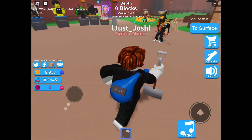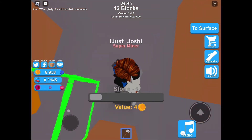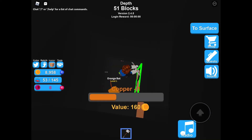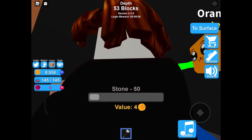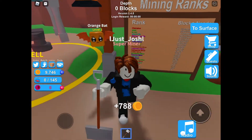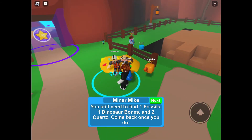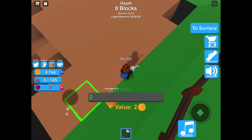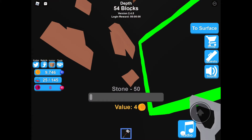We're almost at 10,000 coins, all we need is about 1,000 more. We got silver — not as good as quartz but it's different, pretty cool. Only 300 more coins once we mine everything down there. We still need two quartz, one fossil, and one dinosaur bone — not that far from 10,000 coins and finishing that quest.